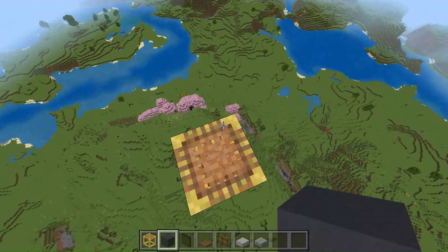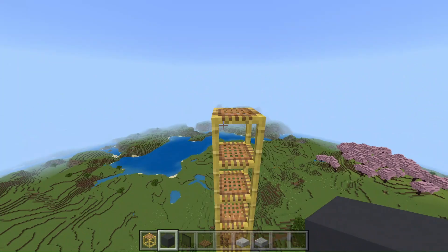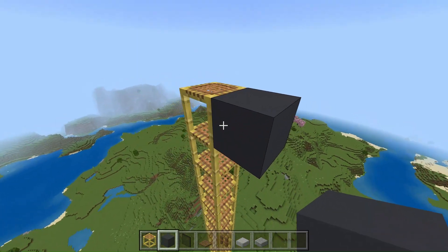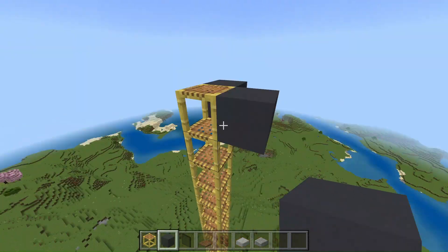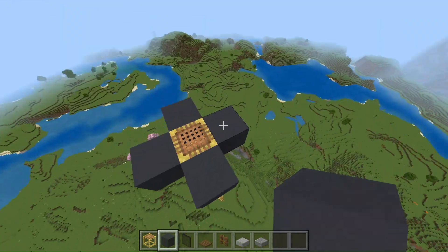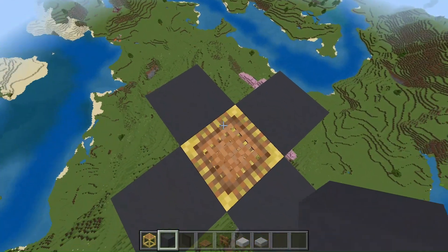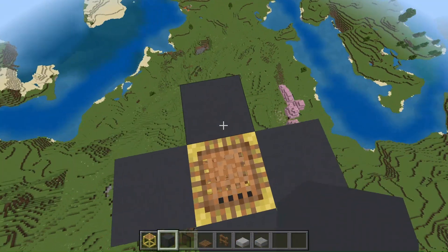You want to leave this scaffolding here so that you can climb back up whenever you want, and then you want to build your base around that scaffolding. You can stand up onto the scaffolding, and if you shift, you can go back down it as well.